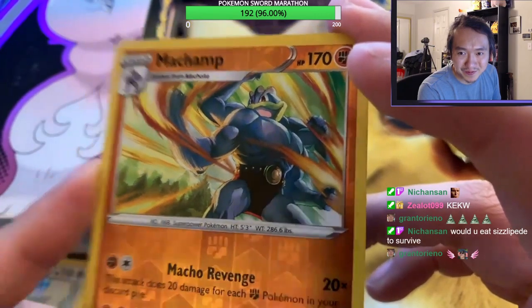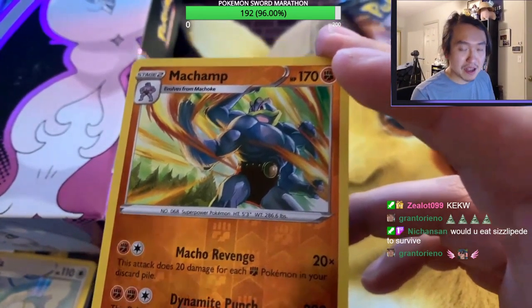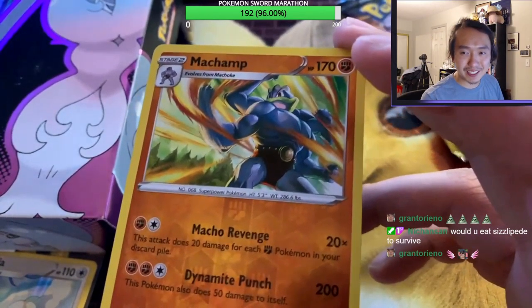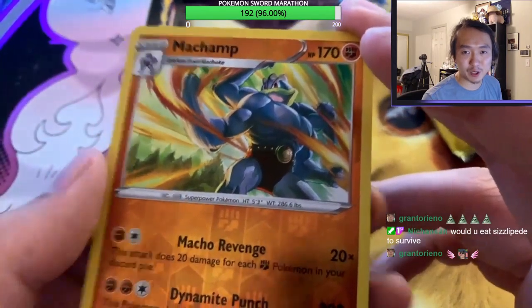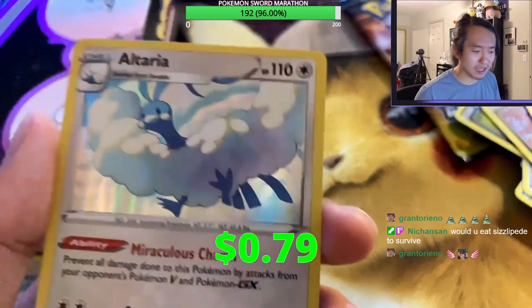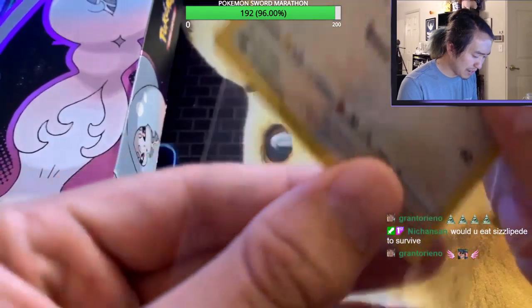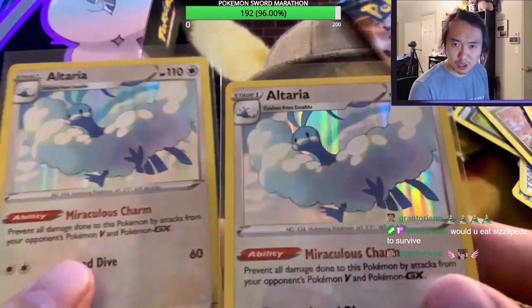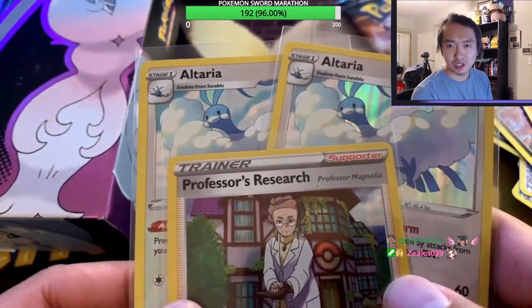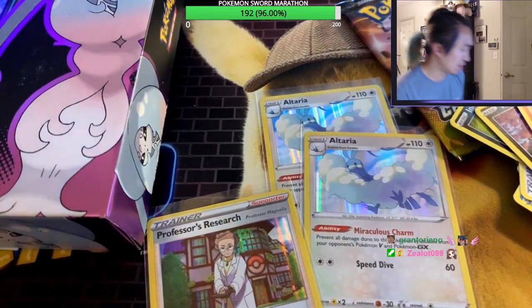Hell yeah, Machamp! When I open Pokemon cards, it's usually Wednesdays at 8 p.m., but lately I've been opening them because I'm hitting a lot of goals. Last but not least — another Holographic Altaria! Interesting — I've got three holos in one box. That's so weird actually, three holos in one box. Another Altaria with the clouds, two of these angel fellows. We had a Professor's Research too, so we've got three holos in one box — usually you don't get holos as often as that.